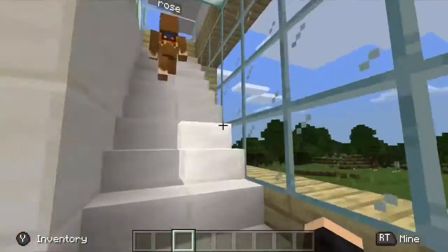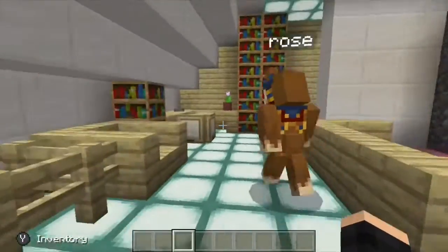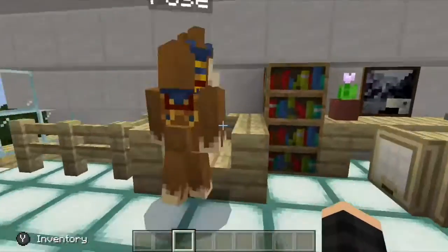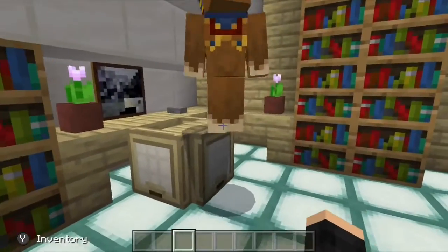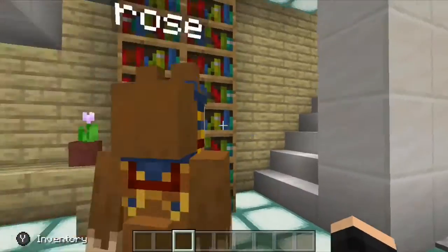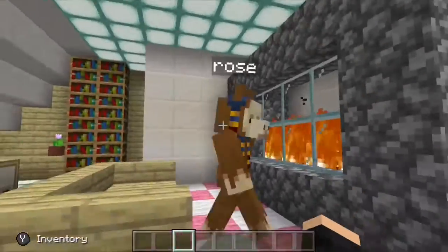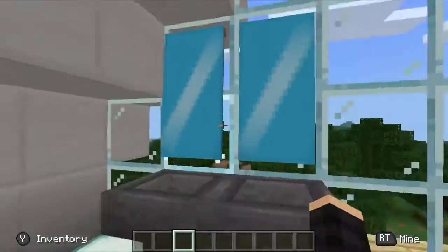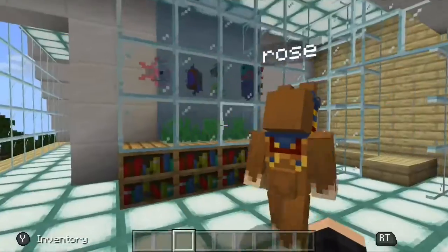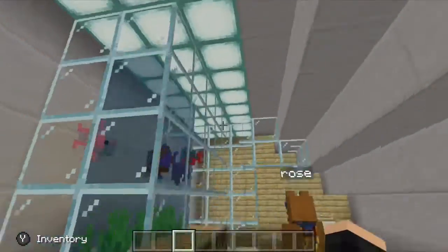Going upstairs to the third floor, this is my sister's room — it's like a loft. You have a sitting area, a gaming desk, big bookshelves because you need bookshelves in a room, and a very nice fireplace you can sit and enjoy. In here is her washroom which has a double vanity and a fish tank, which is very nice.